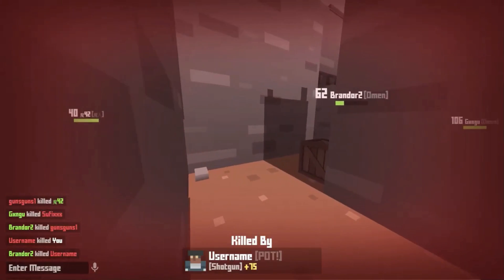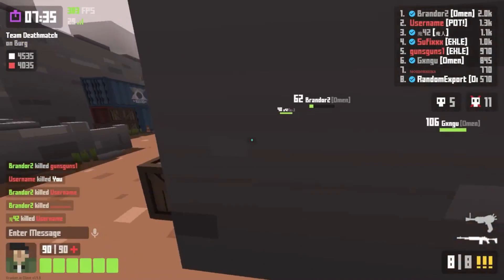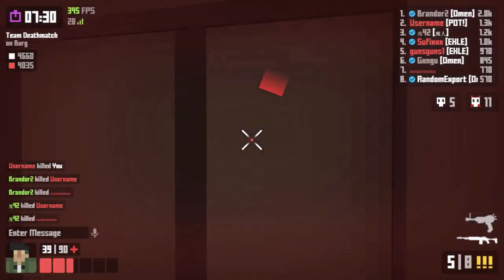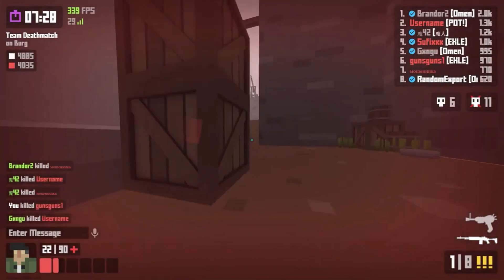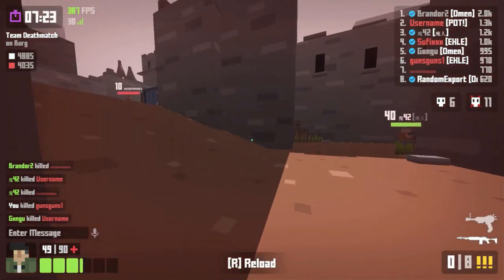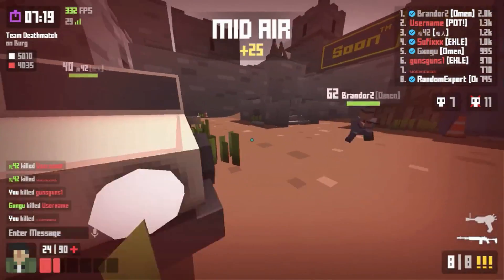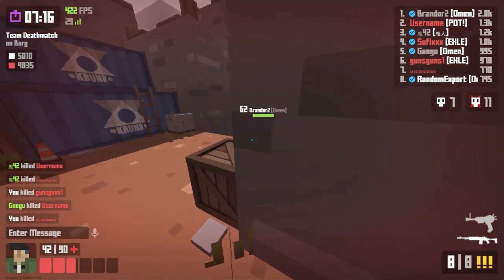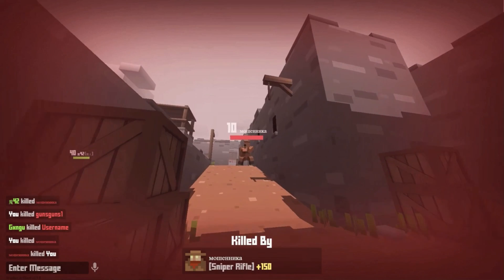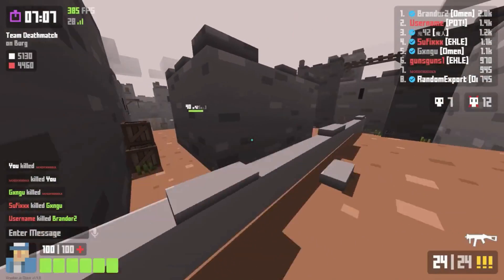The third method is helping out in the Krunker community. Not that many people get verified through this, but if you are a mature, respectable person, you can apply for staff in the official Krunker Bunker Discord. Most of the time, earning a role of moderator or above can get you verified. Other positions in the community that can earn you a possible verification include Reddit mod, official Krunker Wikipedia team, or a content creator manager. This method could get pretty specific, and if you choose to go this route, you should be dedicated to what you're doing.